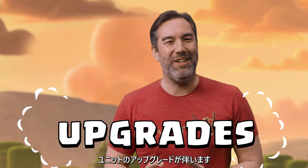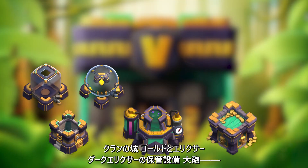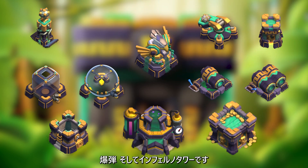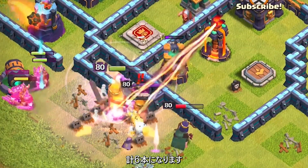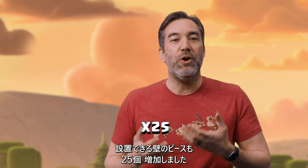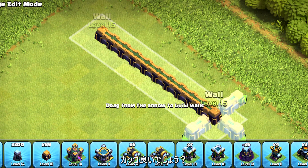Of course, we wouldn't release a new Town Hall level without any accompanying upgrades for buildings, defenses, and troops. In this update, we've got a new level for the Lab, the Clan Castle, Gold, Elixir, and Dark Elixir storages, a Cannon, Hidden Tesla, Bomb Tower, Eagle Artillery, Scattershot, Bomb Trap, and the Inferno Tower. One thing to note is that when you upgrade your Inferno Tower to level 8, while it is in Multi-Inferno mode, your Tower will now get an additional beam for a total of 6. Finally, not only can you upgrade 100 of your wall segments to level 15, we're adding an additional 25 new wall segments for you to add to your village as well. We know you're excited to check out what the new wall segments look like, so here they are. Aren't they gorgeous?